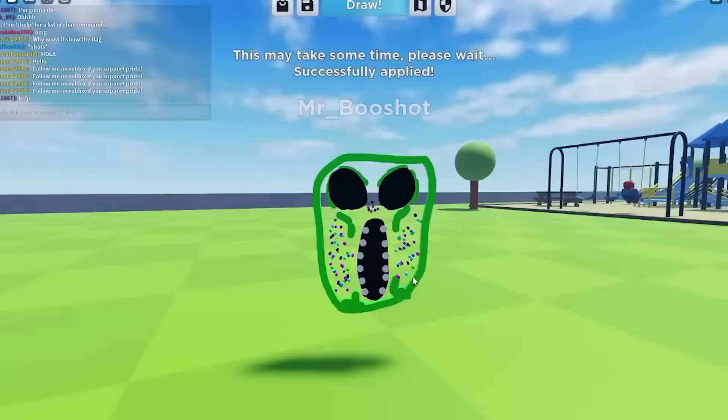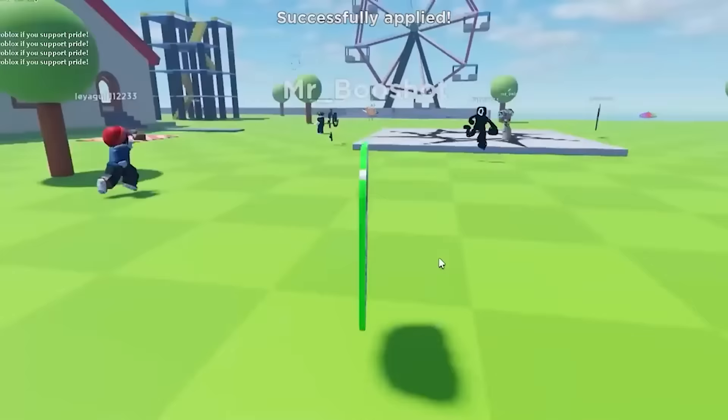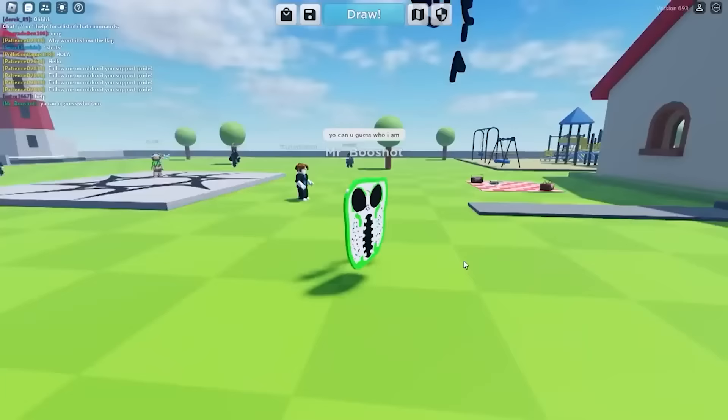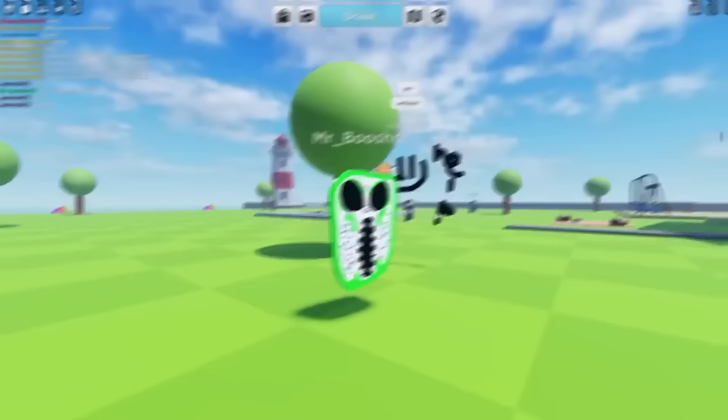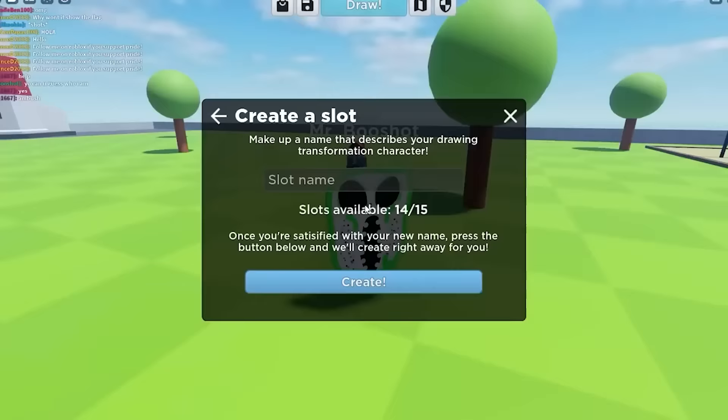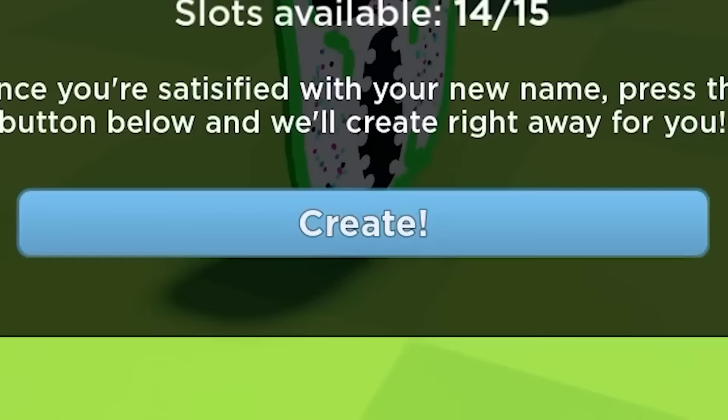I forgot a white background, one second — there we go, much better. Let's see if anyone can guess me. Guess who I am. What the heck is your drawing, it looks like trash — mine is godly compared to yours. He said 'ambush' — let's go! My drawing is actually guessable, that means it's good. Let's save this one as Ambush, obviously, create, and there we go. I got two characters now, we're doing pretty good.